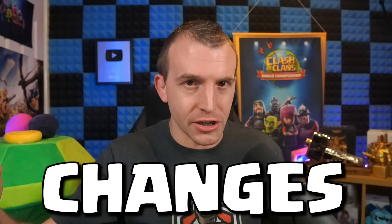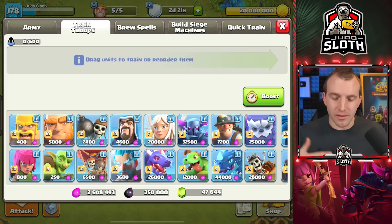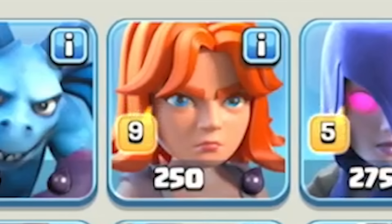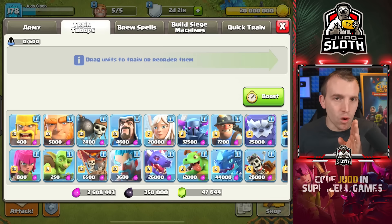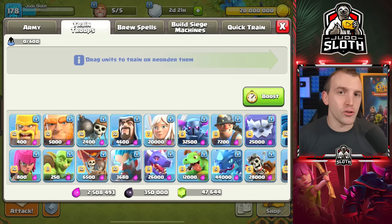There are balance changes. A lot of troops are getting a buff, essentially making them stronger. Barbarian, Goblin, Giant, Wizard, Hog Rider, Valkyrie, Pekka, Minion, and Healer. The changes only impact between Town Hall 6 and 11, mainly 7 through 10, essentially making the game slightly easier in an attempt to increase hit rates at those levels.